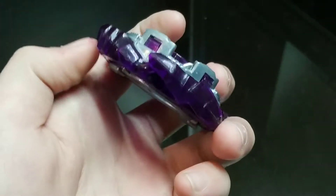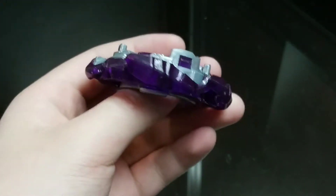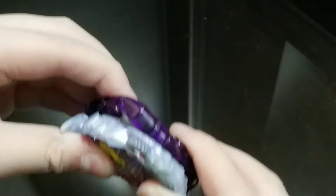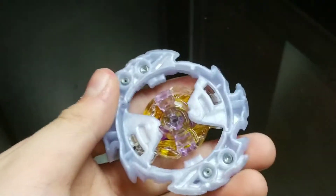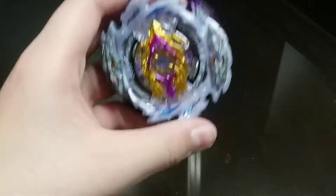The 3A chassis is a pretty thick chassis and it is especially good when aligned with the Rage Longinus layer. The Rage Longinus layer gives a lot of weight and attack because of those upper dragon heads, and it can still spin pretty well. Now let's look at the advantages and disadvantages of Longinus.